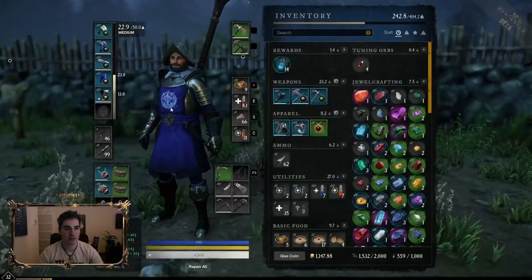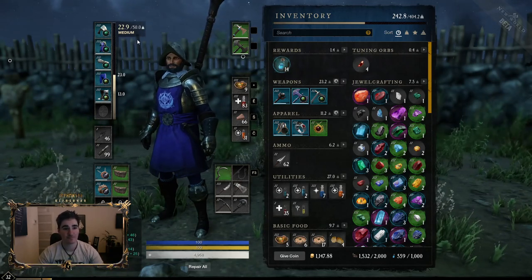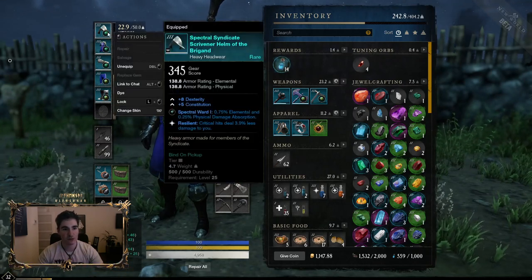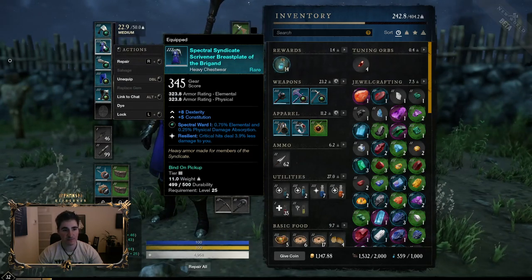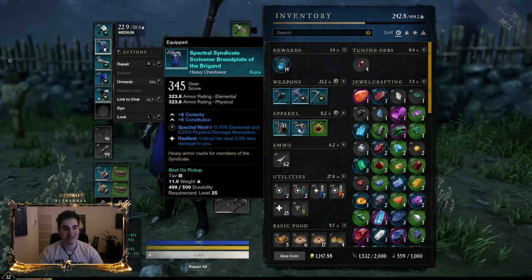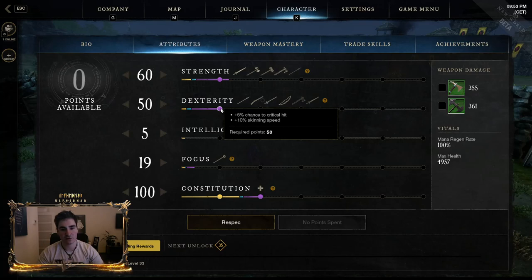Now going over gear — you do want fashion gear, and with this build I found that medium weight load is just the best. For an ideal min-max with maximized defenses at medium weight load, you want a heavy helmet, heavy chest piece, medium gloves, medium boots, and light pants.